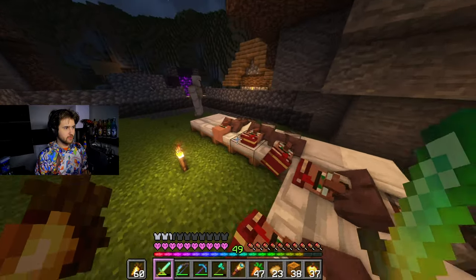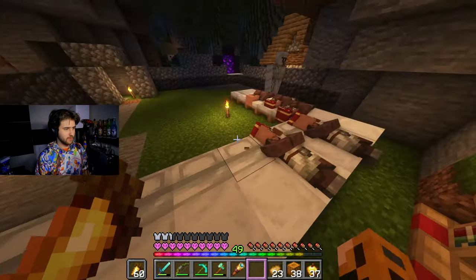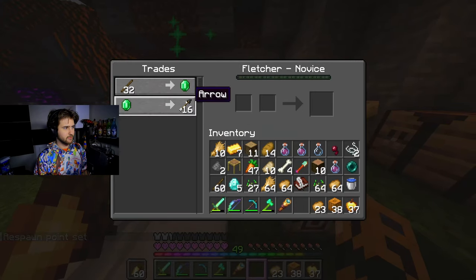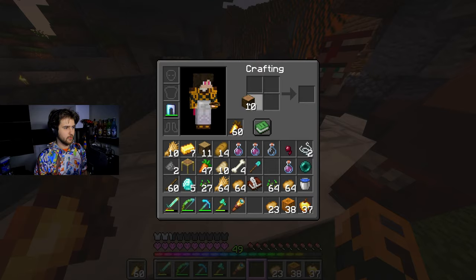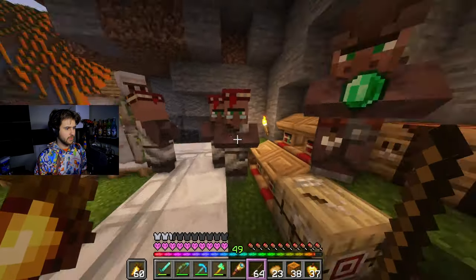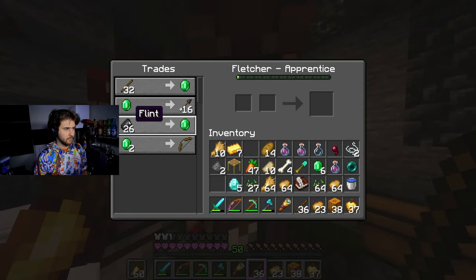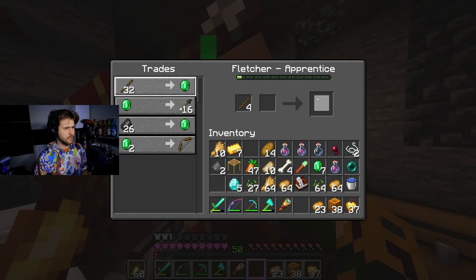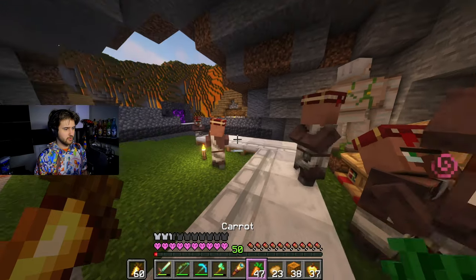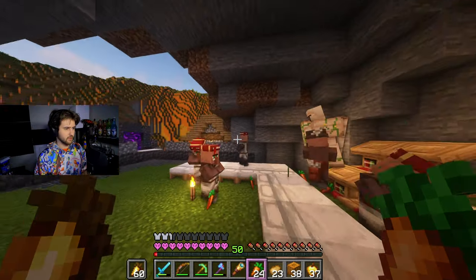Hello everyone, how you guys doing? Let me grab this fletching table real quick, place it down, take a quick snooze, and then start trading. Let's see — give me some sticks for you. We are definitely gonna need a lot more wood if we want to keep trading with this guy. On the plus side, we can get blend for emeralds — not gonna really do that, that would be pretty useless. Let's also start throwing some carrots around because I want to make sure we get some more villagers. We need some more lectern guys.